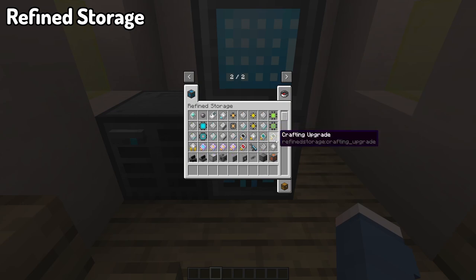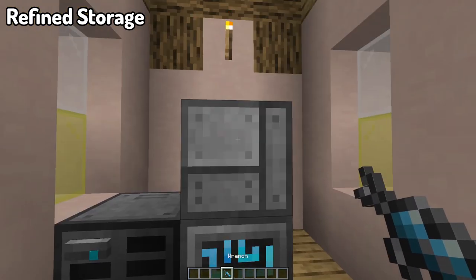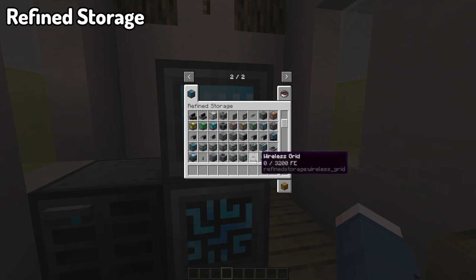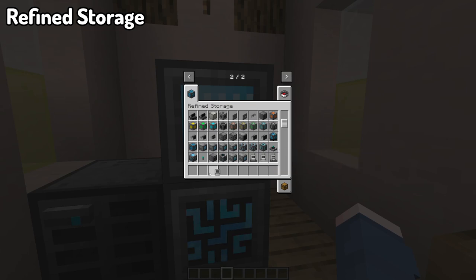Some of the more unique features of this mod that stand out in comparison to Applied Energistics is the fact that there are also devices that can be used to manipulate items and blocks in the world and from within the system, such as importers, exporters, constructors, deconstructors, and so much more, allowing for a bit more of an expansive experience with your refined storage.